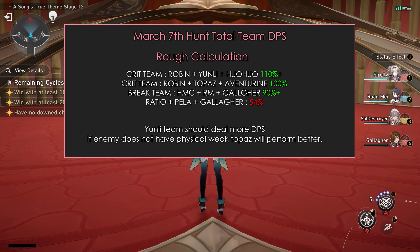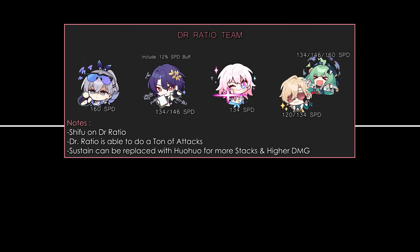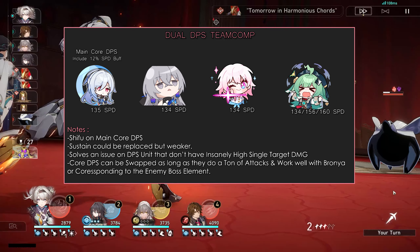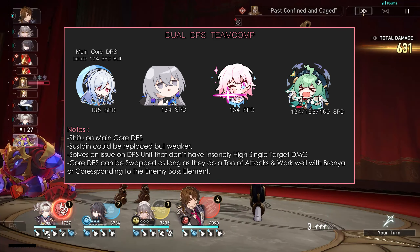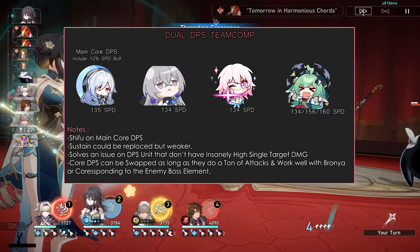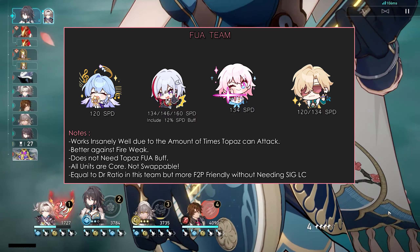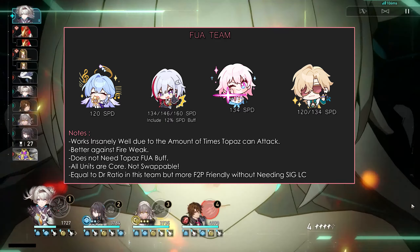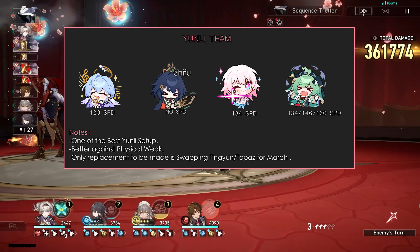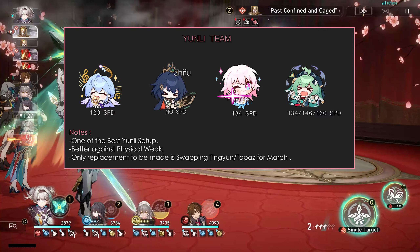For her team comp and rotations, she has a ton of team comps she can be put in. Please do not run her with Dr. Ratio as it's trash. If you have Silver Wolf, going for a full mono imaginary team is fine, but the DPS output isn't really that high. Instead, you can play her with Jing Liu at 135 speed and Bronya at 134 speed — Jing Liu works best due to the amount of attacks she can do. You can also replace Jing Liu with any high-DPS unit like Blade that can do a ton of attacks, but they must have at least S-tier DPS output. This setup is best if the enemy boss shares the same weakness as your core DPS unit. The second-best crit team would be an FUA team with Topaz and Aventurine plus Robin, which works well due to the number of times Topaz can attack — great if you're facing fire-weak enemies.